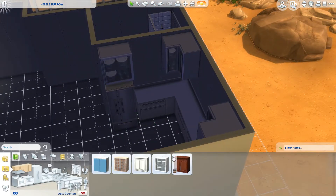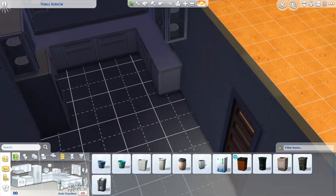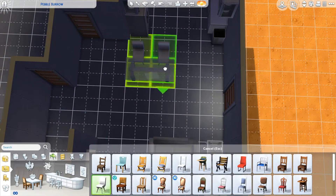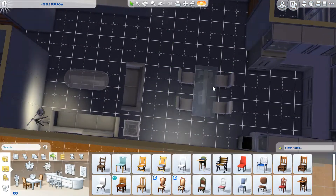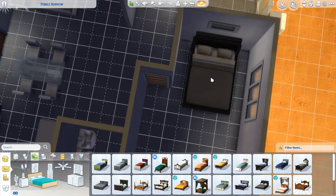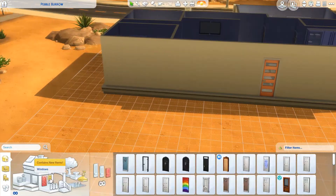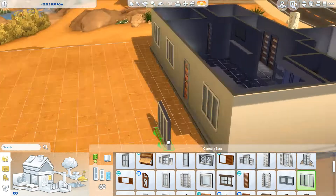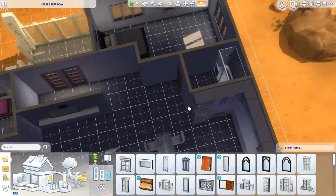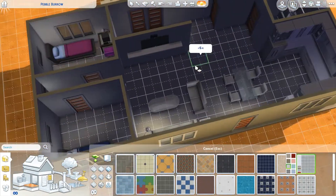This ends up being a three bedroom and one bathroom, one story little house. You've got the master bedroom that has the windows at the front, next to the bathroom there. It's just a basic but large bedroom — I believe I put a desk in there. And then I have two small kids bedrooms, each with one kid per bedroom. So this is a three bedroom, four sim house.